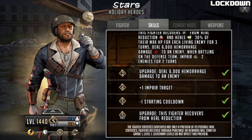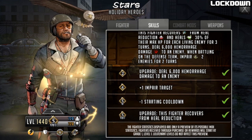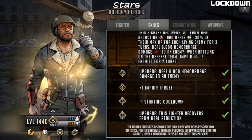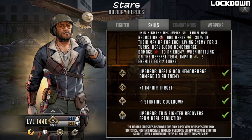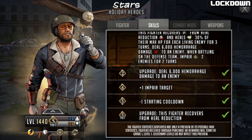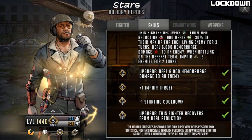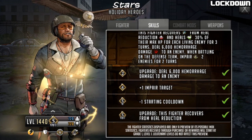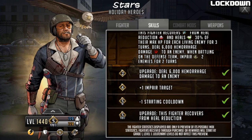At LB3 he's in very good shape — the cleanse handles anyone who might reapply heal reduction later. His defensive capabilities are significant since impairs on turn two are problematic for attack teams. The rush is nice but won't happen quickly — potentially turn seven or so as you saw in the clip — but the signature move goes off very early and gives a nice start to the fight as a defense team.